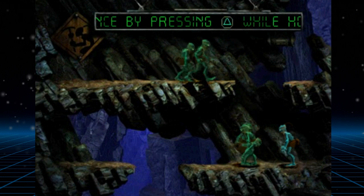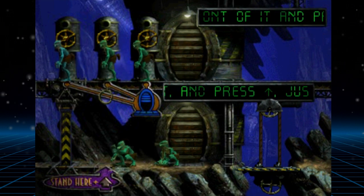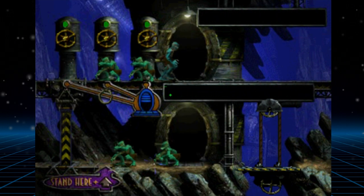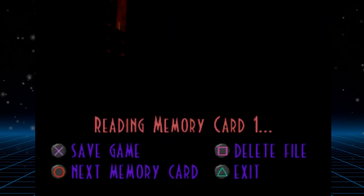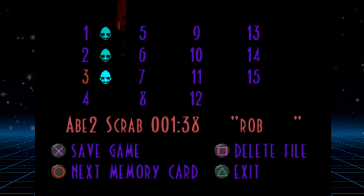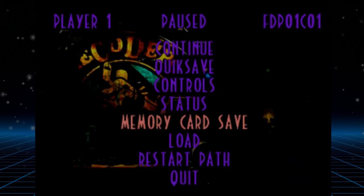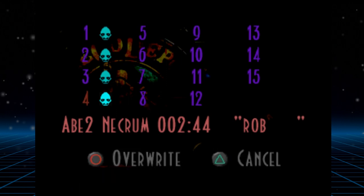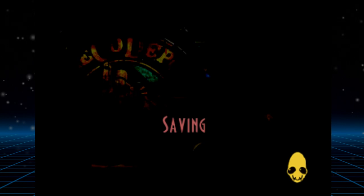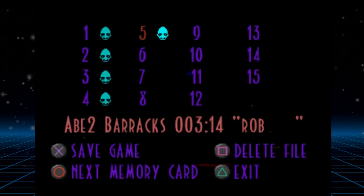Mudokons will now follow you off of ledges automatically without having to say 'follow me' constantly. Mudokons can be told to work, which means you can freely choose which Mudokon you want to talk to, but also makes Mudokons interact with certain objects in the game, used in some very creative puzzles. Saving the game no longer has to create a brand new save file — you can instead overwrite your existing one. However, I highly recommend creating new save files because the game offers no way of backtracking to earlier levels and has no level select feature. I'd recommend a new save file at the start of every new area.